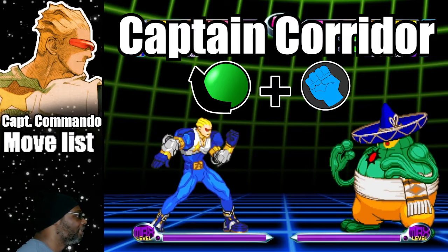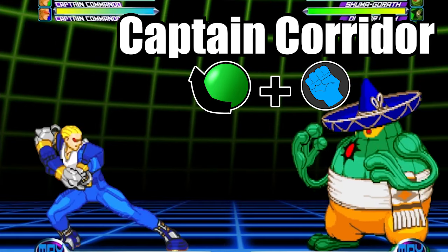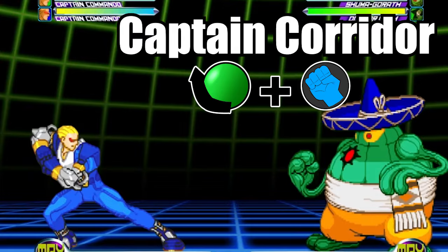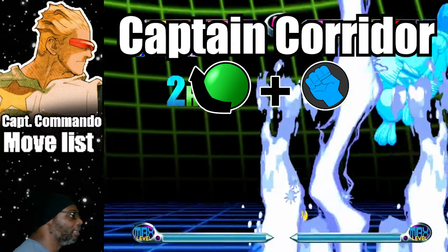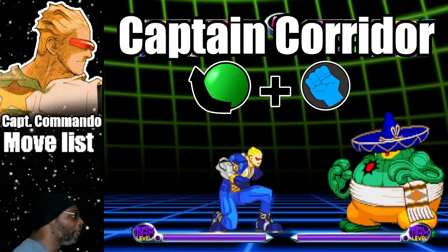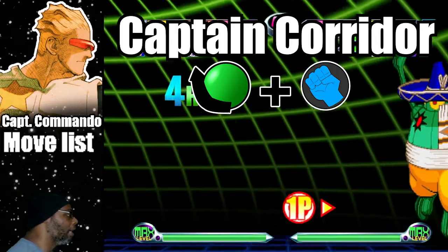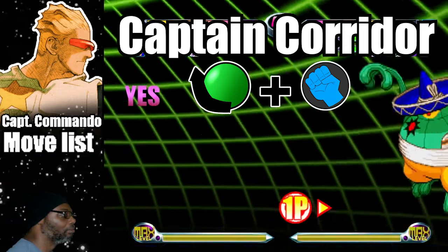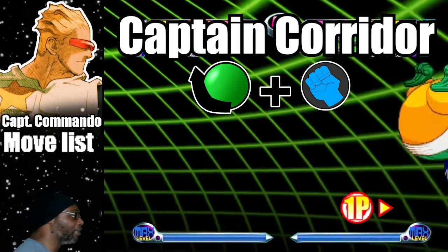Up next is the attack called the Captain Corridor — this is Captain Commando's anti-air. To do the attack, do a quarter circle back plus any punch button. This move has got to be one of the best anti-air attacks in the game, and as an assist it's godly. The light punch version blasts a pillar of energy directly under the captain, while the fierce punch variation blasts the pillar in front of him. Both versions of the move only score for one hit. The Captain Corridor has fast start-up time and it can even be used in combos.